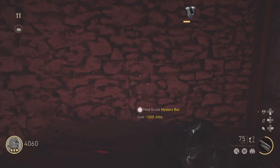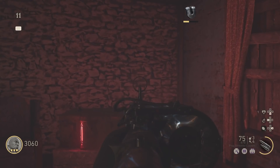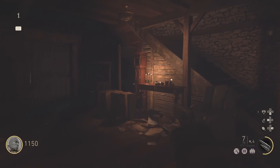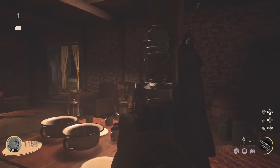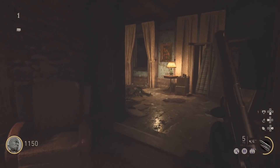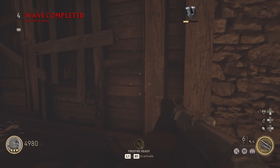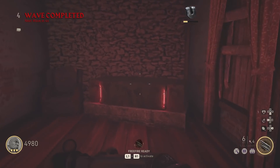Let's get into the steps. The first thing you're going to want to do once you've spawned into the map is shoot the 10 lanterns to unlock the mystery box. The locations are on screen right now. Once you shoot all 10, you unlock the secret mystery box room upstairs near the Wonderfist machine — the doors will open and the mystery box will be there.